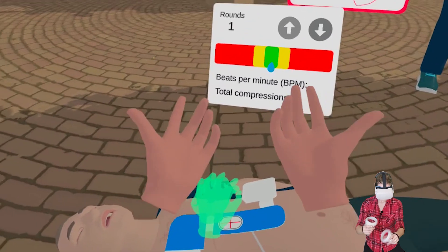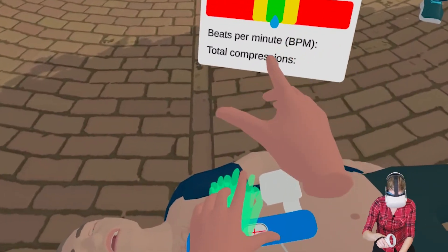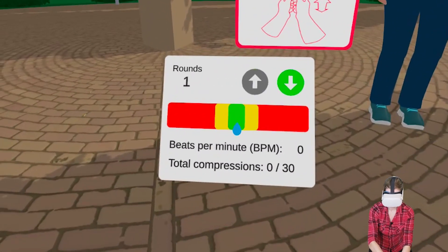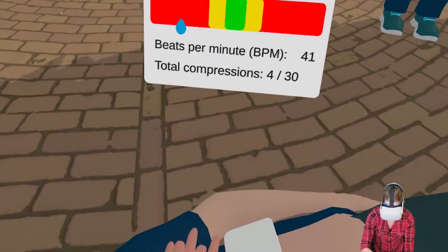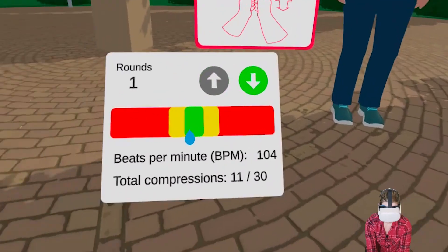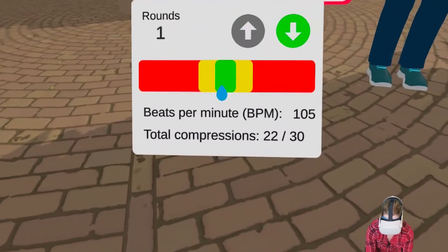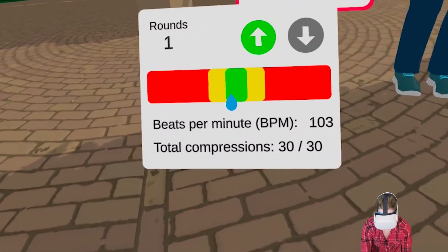Now this is it — the moment we've been waiting for. I'm going to do the CPR. You have to put your hands in the right position and do the correct beats per minute to the song they play. Staying alive, staying alive! All right, we get it — maintaining it. Here you go, it's in the green zone!